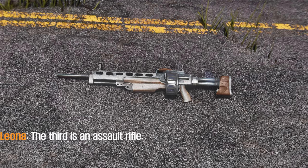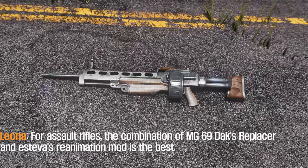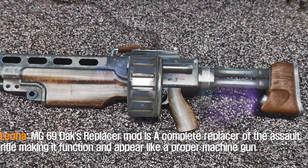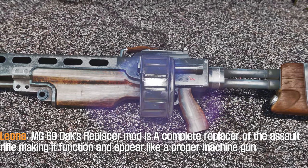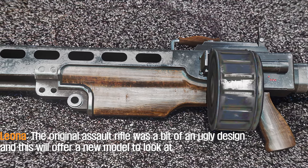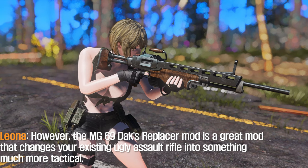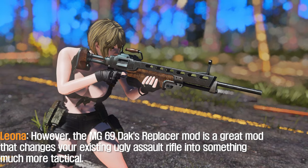The third is an Assault Rifle. For assault rifles, the combination of MG69 DEX Replacer and Ustiva's Reanimation mod is the best. The MG69 DEX Replacer mod is a complete replacer of the Assault Rifle, making it function and appear like a proper machine gun. The original Assault Rifle had a bit of an ugly design, and this mod changes your existing ugly Assault Rifle into something much more tactical.